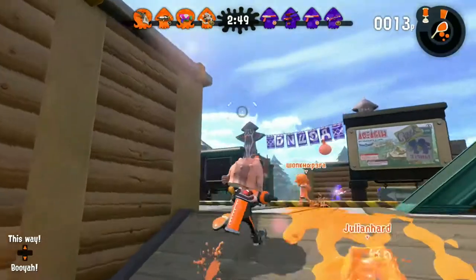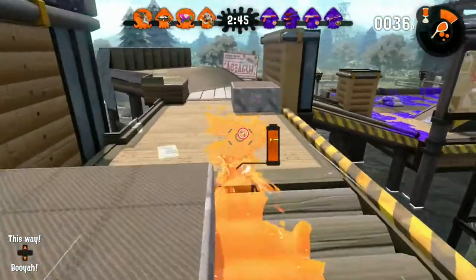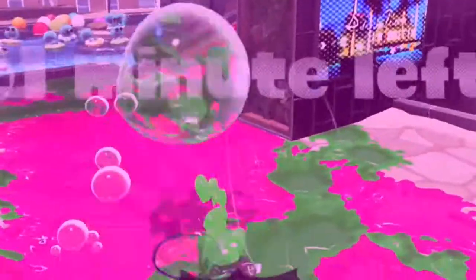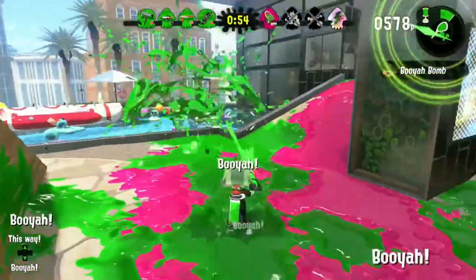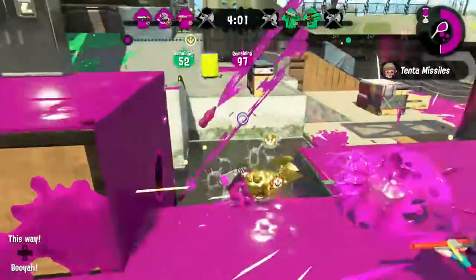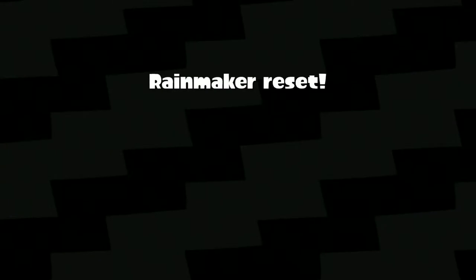Now we have the Forge Splattershot Pro. This one has a better sub and special. The sub is suction bombs, which is pretty easy to flank opponents with, or just use as a distraction to get an easy kill. Also, for the special, it has bubbles, which is easy to steal a zone with — if your team would actually just pop them for once. Seriously, I don't even remember the last time someone actually helped me pop these bubbles. This weapon is good for claiming zones and meh for tower. Just don't use this weapon on Rainmaker, especially if you're one of those midliners who don't have the gear to take the Rainmaker and actually go somewhere with it, but take it anyway.